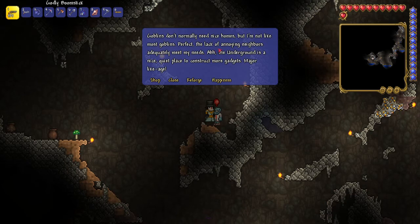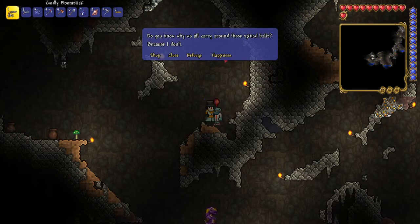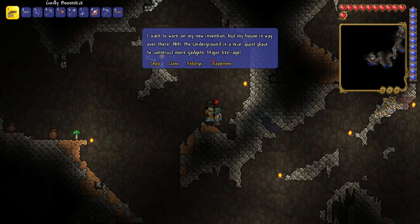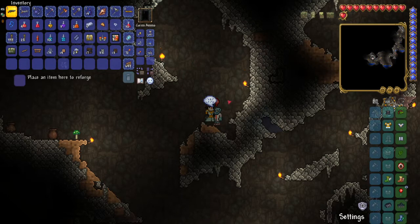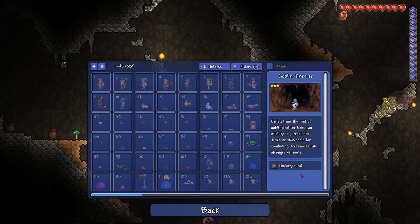The lack of annoying neighbors adequately meets my needs. The underground is a nice, quiet place to construct more gadgets. Major likage ideas — so I'm guessing that means they like being in the underground, just like the Demolitionist. So I'm really going to need to make an underground house.